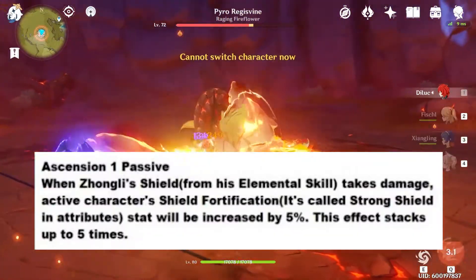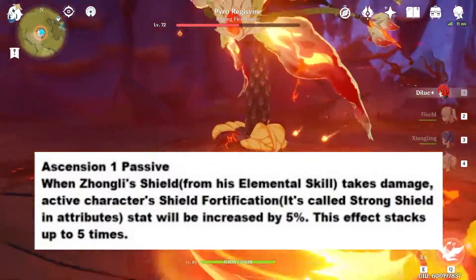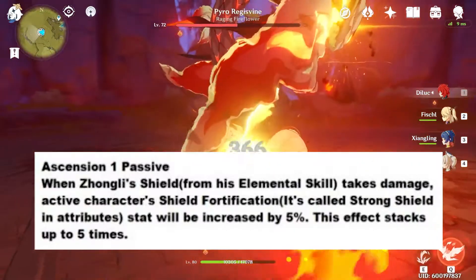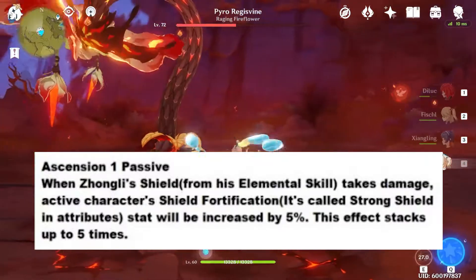For his first ascension passive 1: when Zhongli's shield takes damage, it'll activate the character's shield fortification, and the stats will be increased by 5%.